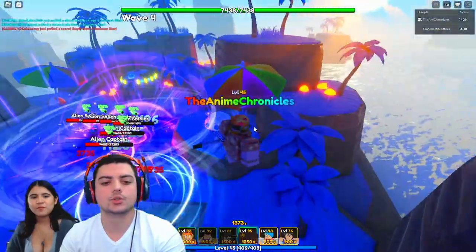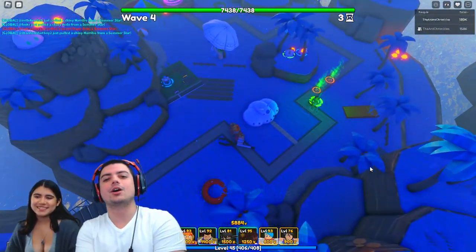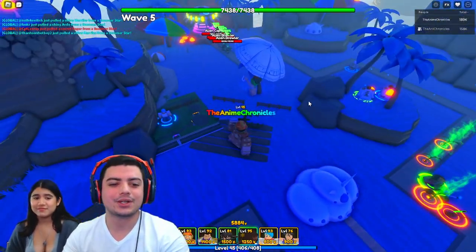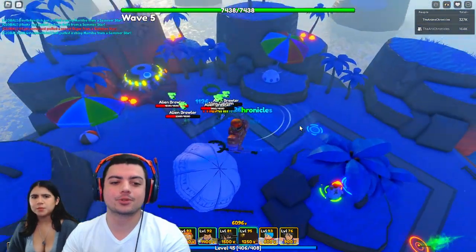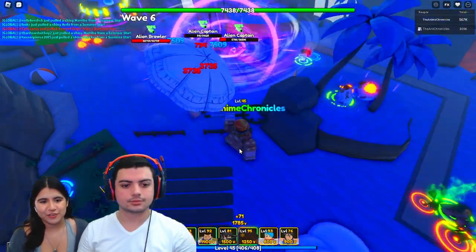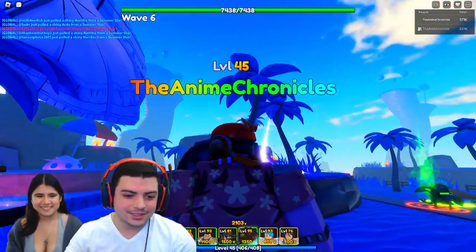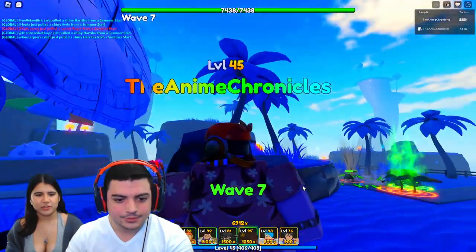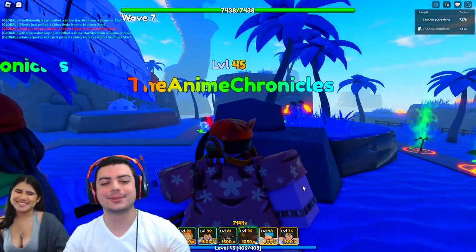We've been grinding super hard to get all the gems we can. We're level 45 and started playing about a month ago — it's been a very progressive noob to pro journey. Do you notice that he has a smiley face on the back of his shirt? They also use that same color for the shadows — but that's definitely a smiley face because it even has the nose. Easter egg — we got it!